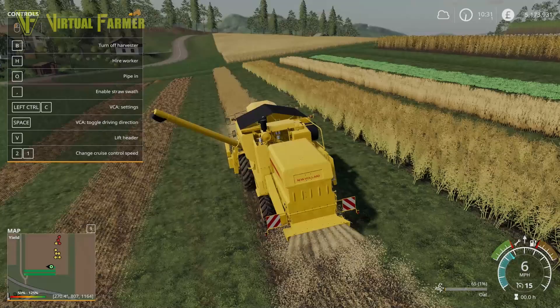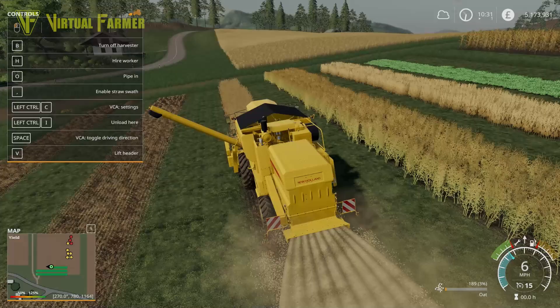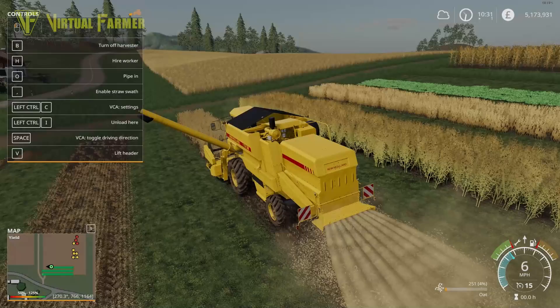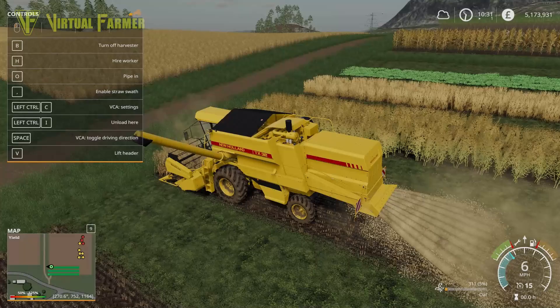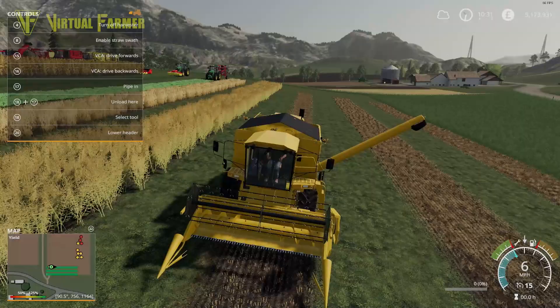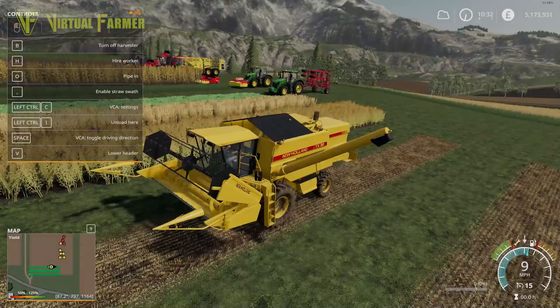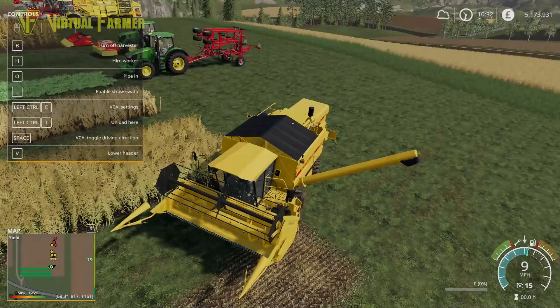We've got a nice green strip from the oats — a 125 percent yield, which is a 25 percent boost above baseline. Looking really good. This is a great little test field and I think I'll leave this setup for the future because it just allows me to create strips like this and do testing with them. Everything so far has given us this nice big green strip of boosted crop.